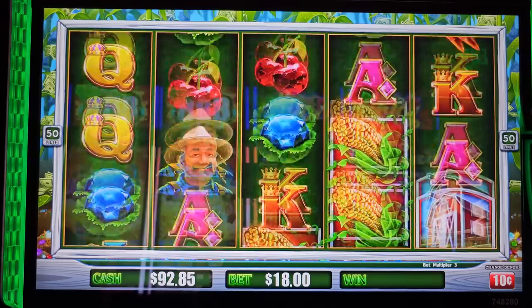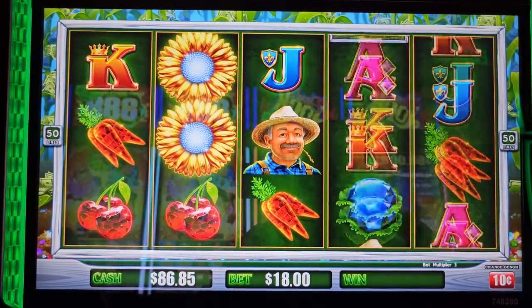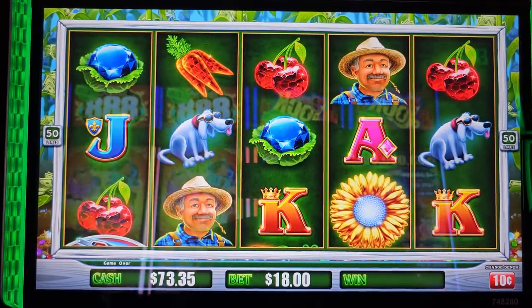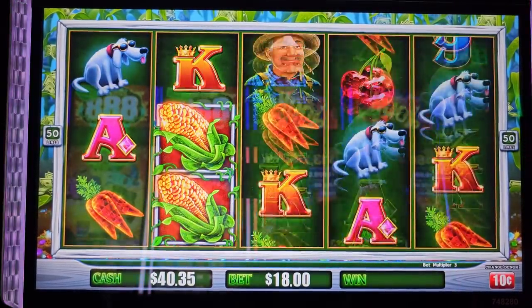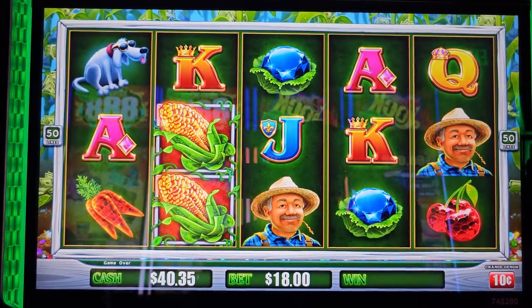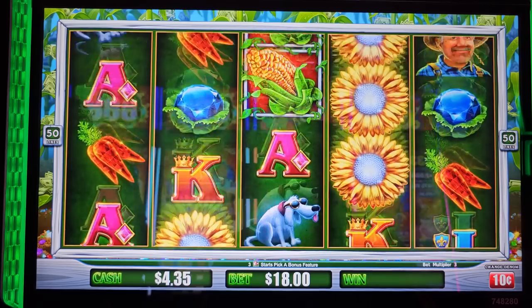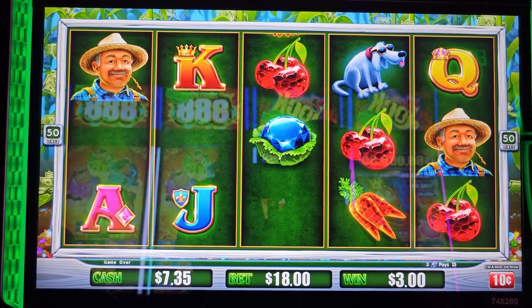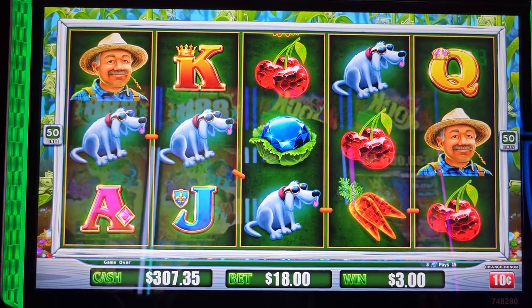Are you kidding me? Come on baby - just six corns or three scatters. Let me try three more on it guys. This will be $800 dollar - there's a one $30 dollar bet.